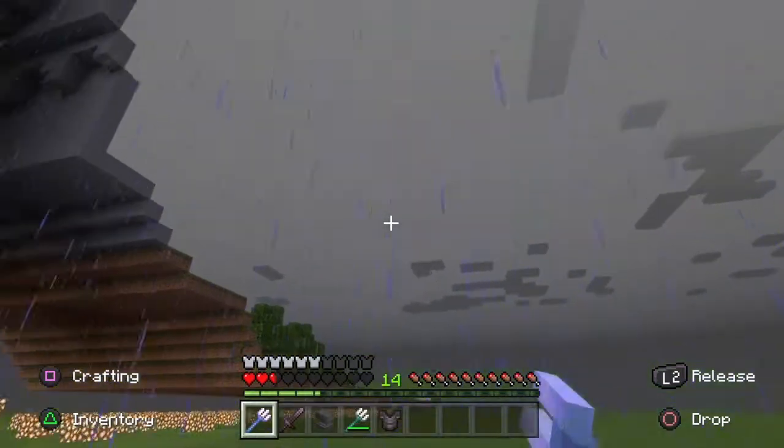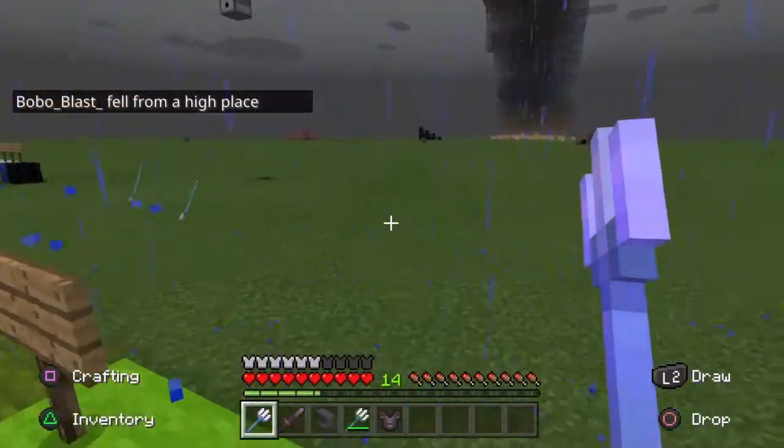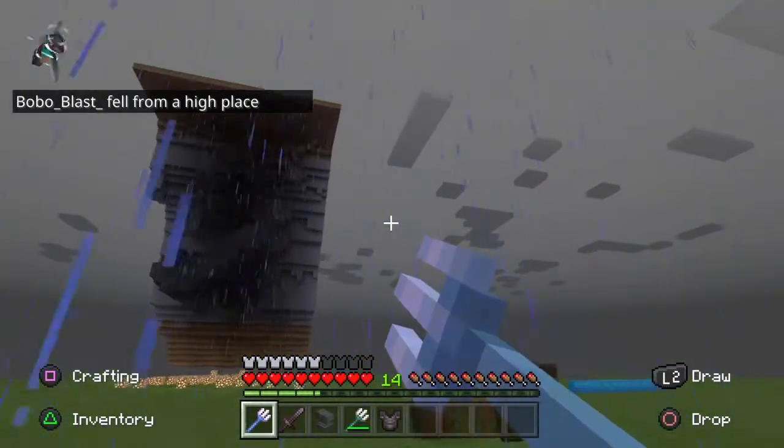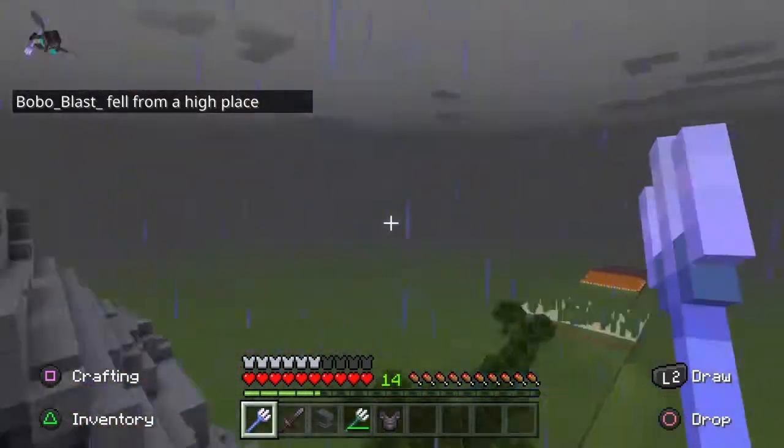You can fly with the Riptide trident. It's kind of hard with just the elytra, but the trident is easy with Riptide.